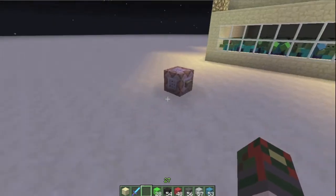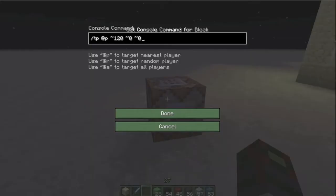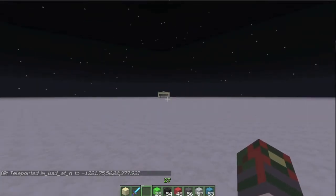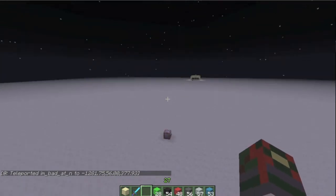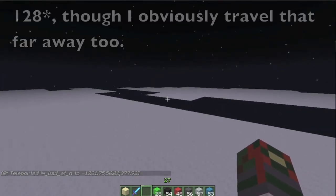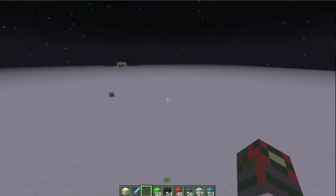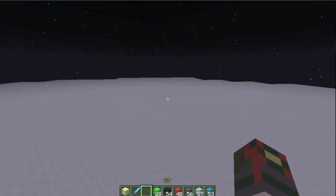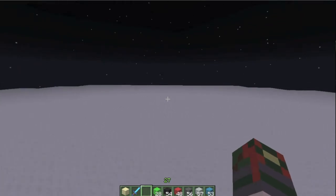Zero. These mobs will never despawn — I can prove it by going 120 blocks away. Mobs would instantly despawn, because that is what their despawn distance is, about 120. And as you can see, even out here there are no mobs anywhere, even if you go out of the loading range of that area, there are still no mobs. Nowhere to be seen.